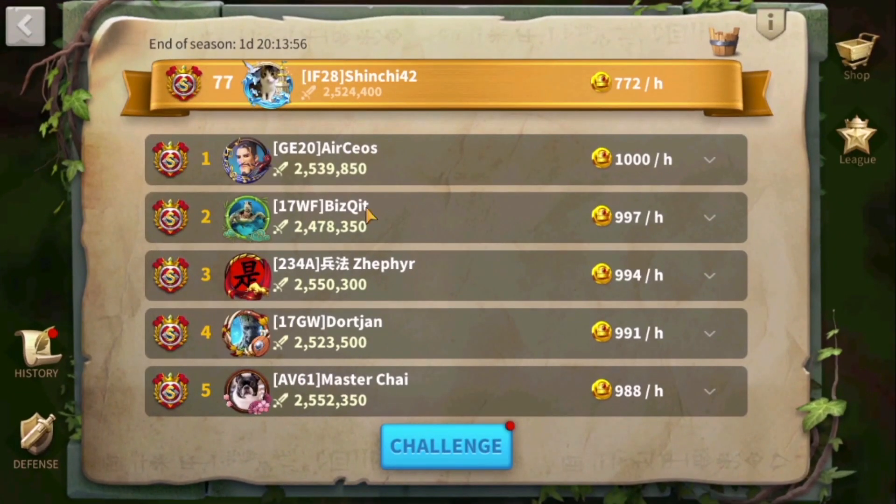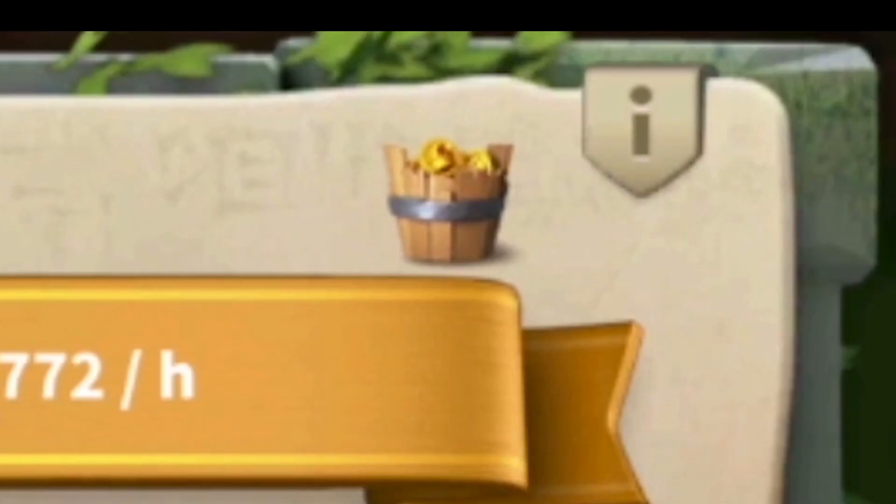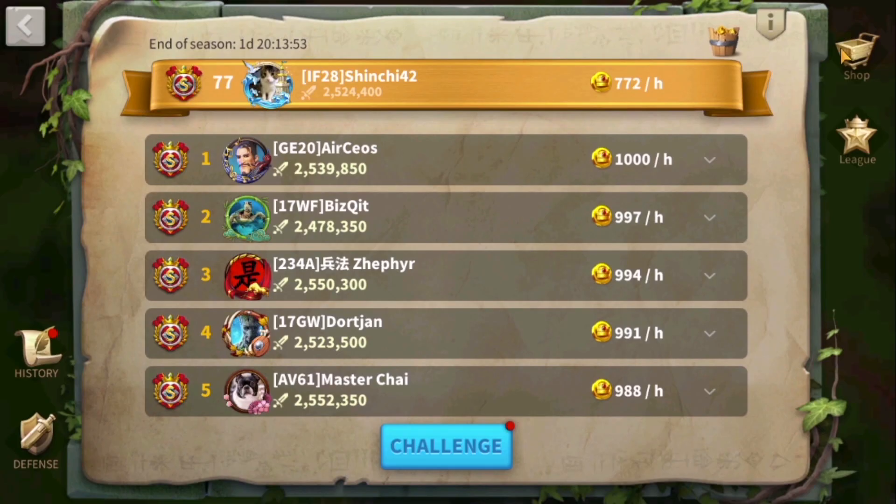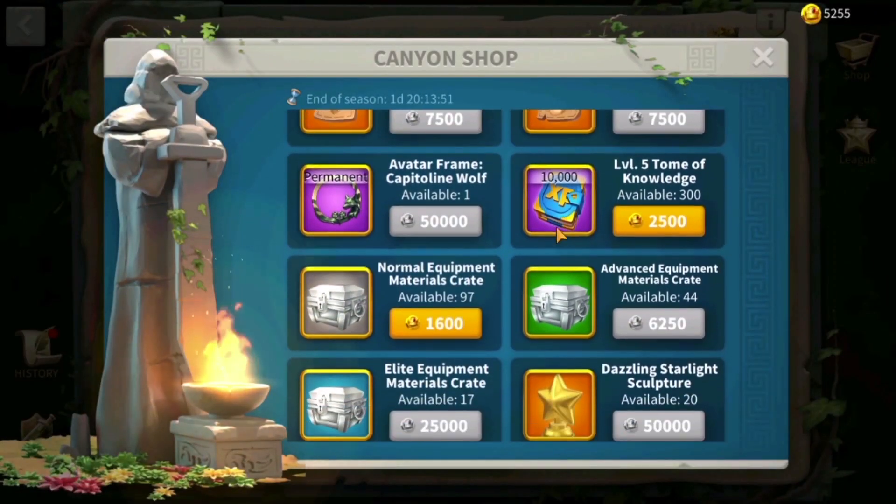Within the Lost Canyon you are also earning coins. As you earn coins, this bucket will get filled and you will have to click it to collect them, which can then be used to purchase items within the canyon shop.